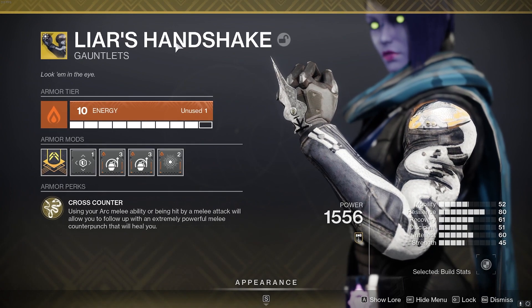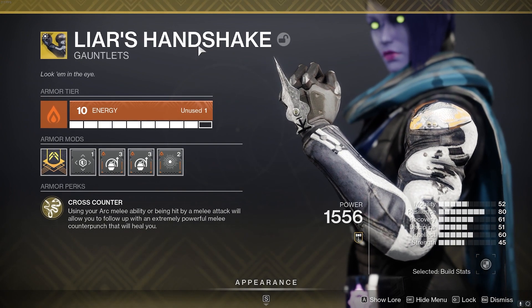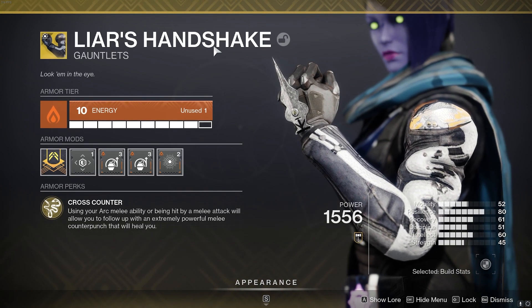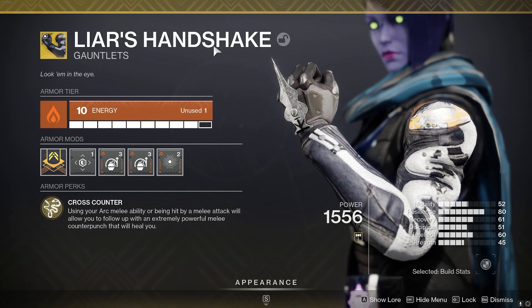So for the exotic, obviously we're going to be using Liar's Handshake. There isn't really any other option for the build — this is just perfect for it. It's very intuitive because we're going to be using our melee, and this gives us a ton of survivability. So obviously, this is the go-to for the build.